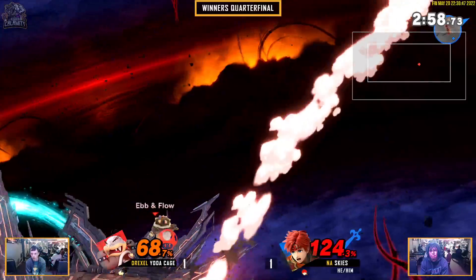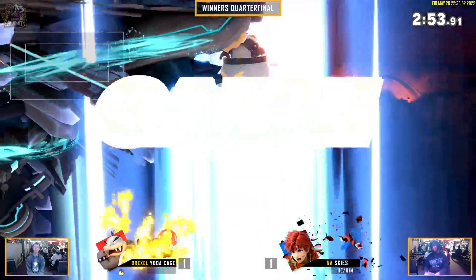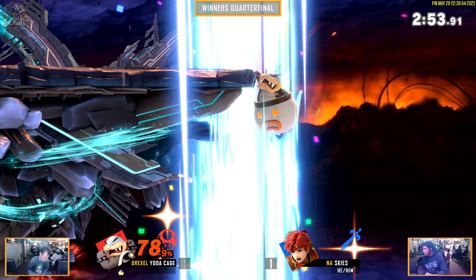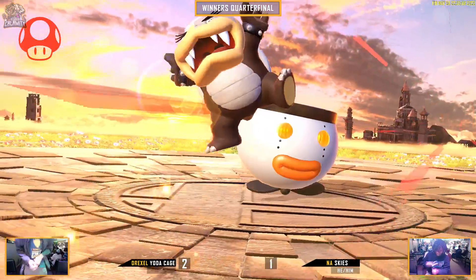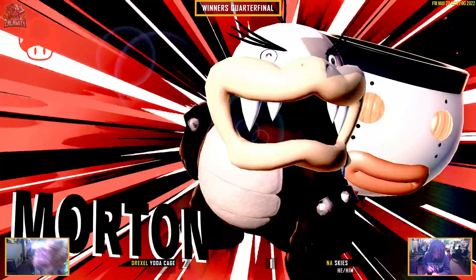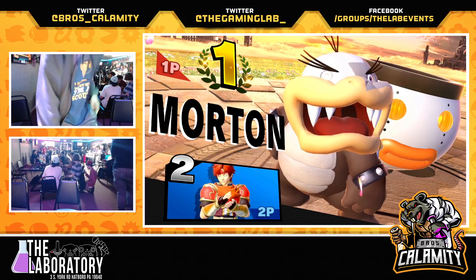The neutral getup punish. Still great DI — not quite enough to stop it. Goes out there for it, he went too deep. He fast fell just a little too long. He had the right idea — I feel like it would have worked. I think he wanted to avoid that lazy drift to the stage. That's tough, that is so tough.